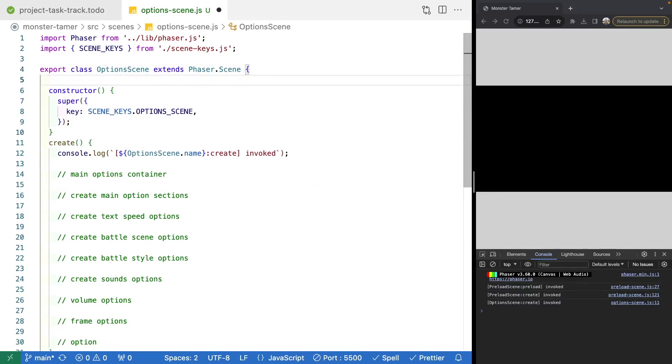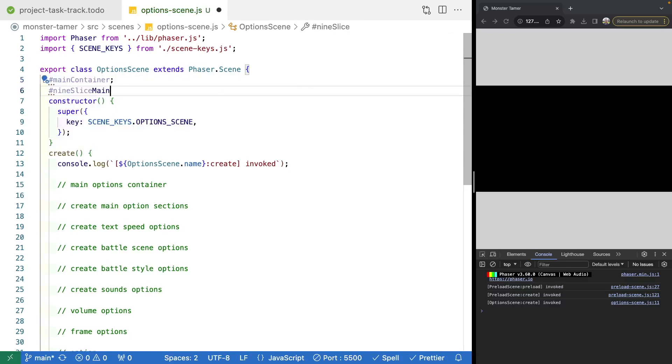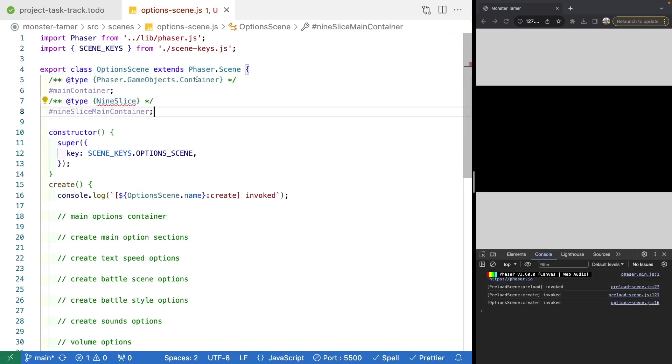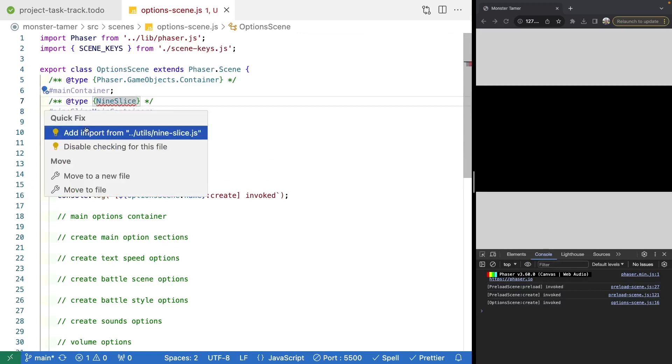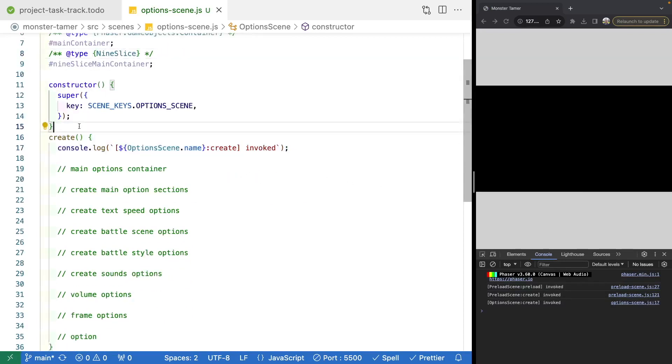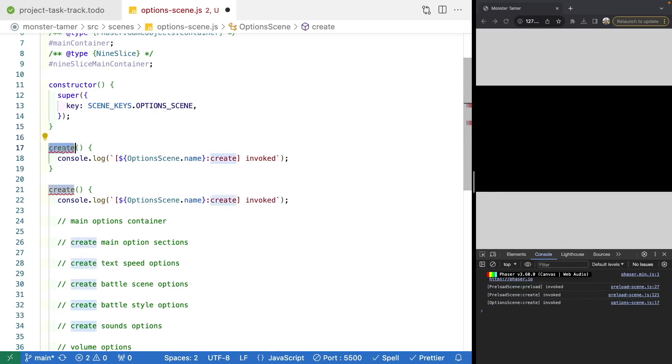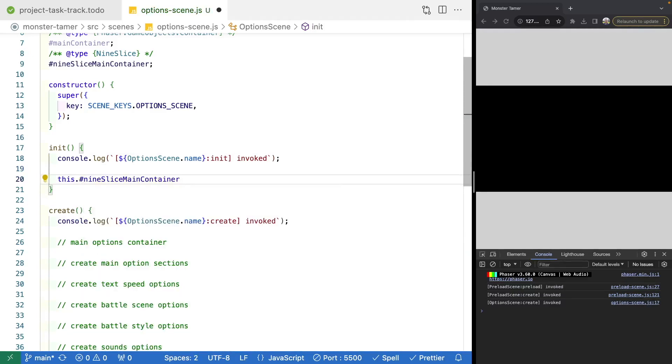Now that we've planned our options scene, let's jump back to code and start creating our main container. We'll add two new properties to our class: one to keep track of our Phaser 3 game object for our container, and one for our 9-slice instance. We'll have mainContainer as a private property and nineSliceMainContainer. Then we'll add our types — mainContainer will be a Phaser game object, and we'll import 9-slice. Next, we'll add an init method similar to what we did in our title scene, and create our 9-slice instance inside it. We'll set nineSliceMainContainer to a new 9-slice class instance, providing cornerCut of 32 pixels, the texture manager from this.systems.textures, and using our UI asset key for menu background.